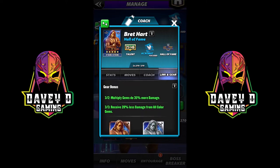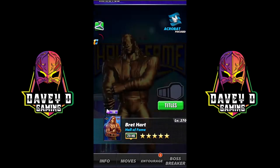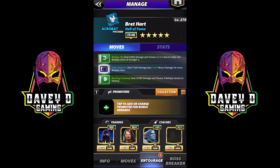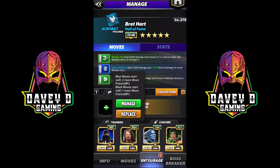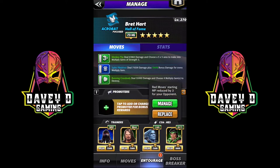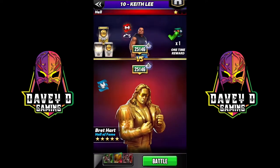His Hall of Fame links: plus four MP gear, multiplied gems do 35 more damage, and receive 20 less damage from all color gems. First move set: Monkey Flip deals about 61k damage and makes a 5x5 area into multiplied gems of strength. Pile Driver does damage for every multiplied gem. Running Crossbody destroys multiplied gems. We've got Finn Balor for multiplied gems with 35 percent more damage, AJ Styles for plus two blue MP.